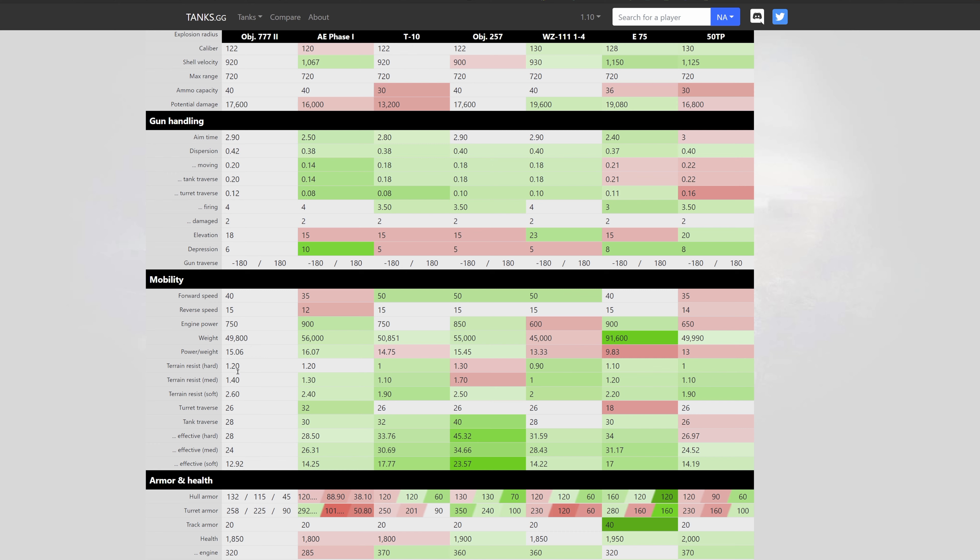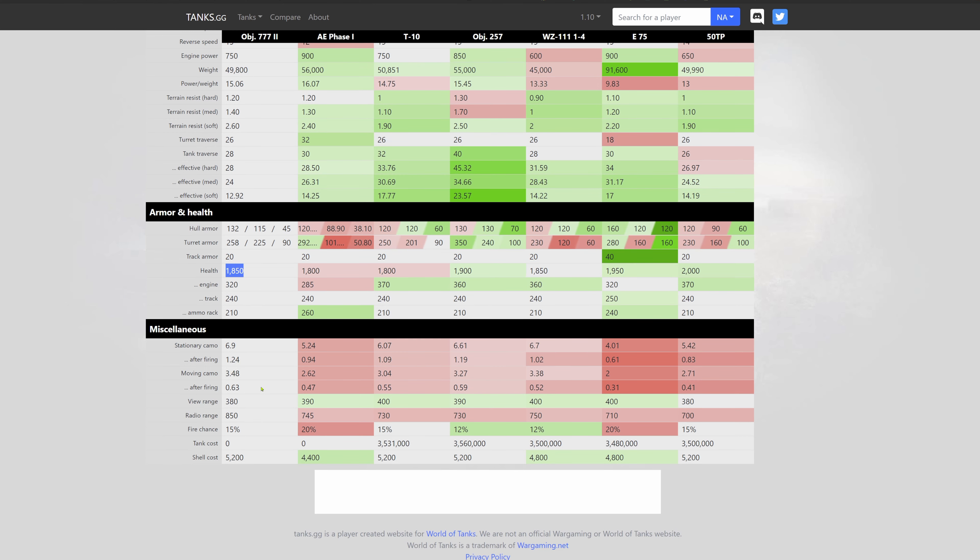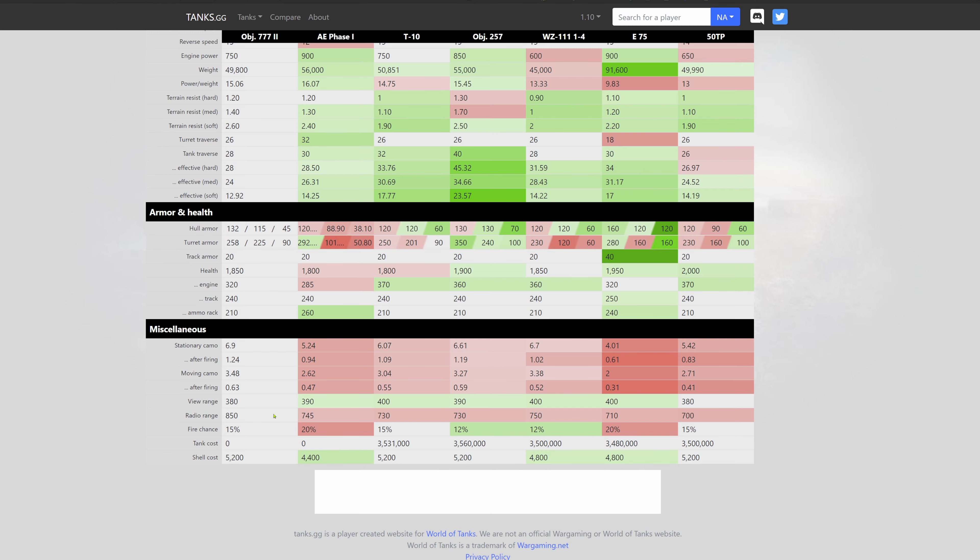The dispersion value of 0.42 places it worst in class. Gun handling when moving, tank traversing, and turret traversing at 0.2 — nothing out of the ordinary, slightly better than the E 75 and 50TP. Tank traverse 0.2 again — its closest Russian competitors are better. Turret traverse 0.12, also nothing special. For mobility, forward speed of 40 km/h is average — the T-10, Object 257, and WZ all share 50 km/h.